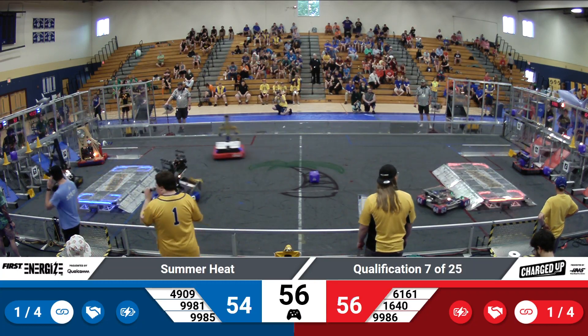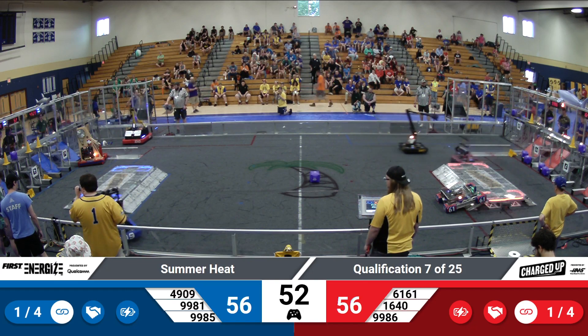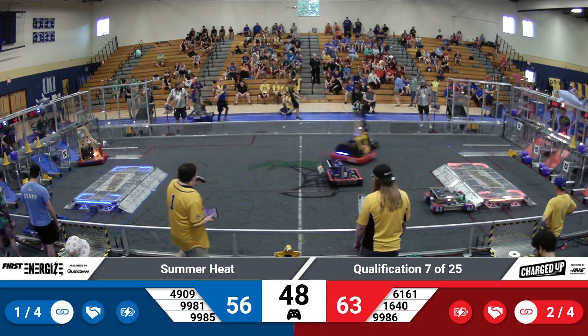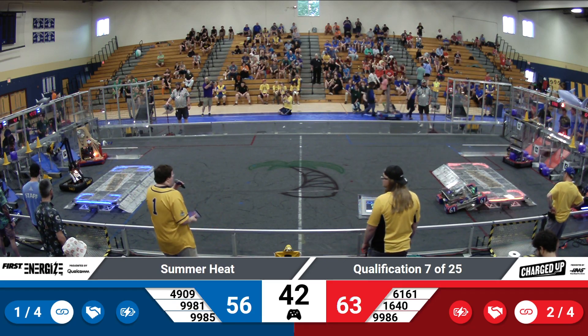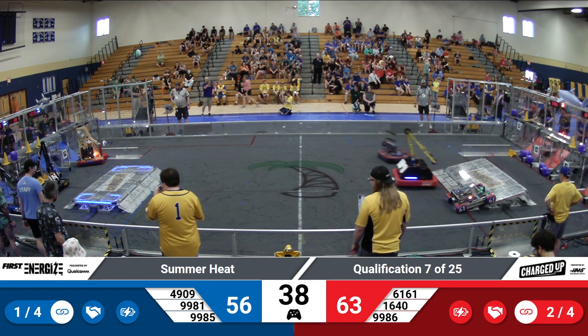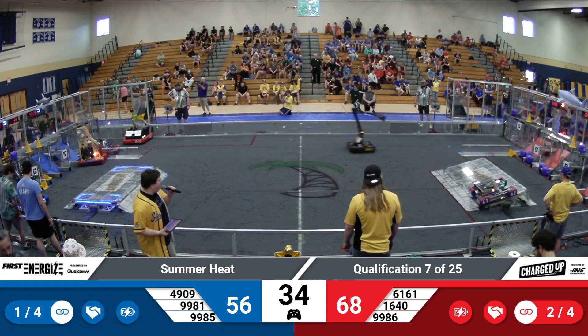Less than a minute left to go, two points separating these alliances. Now we are tied up, 56-all. Windown picking up a cone from the double substation. Box Trash with a cube in hand from the center line. Both race to their sides of the zone — swing and a miss from Box Trash as Windown drops a cube down, creating a link in the hybrid row.